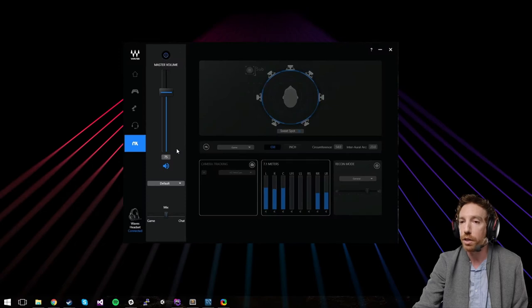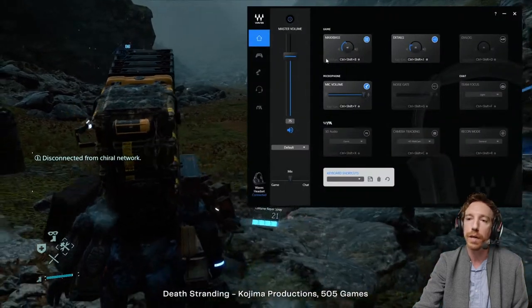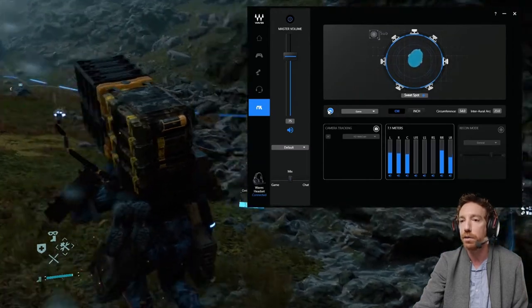NX 3D Audio Technology renders sound in a virtual, precision-tuned 3D acoustic space with high-accuracy head-tracking that anchors the sound field in front of the player. NX works on headphones and on speakers.